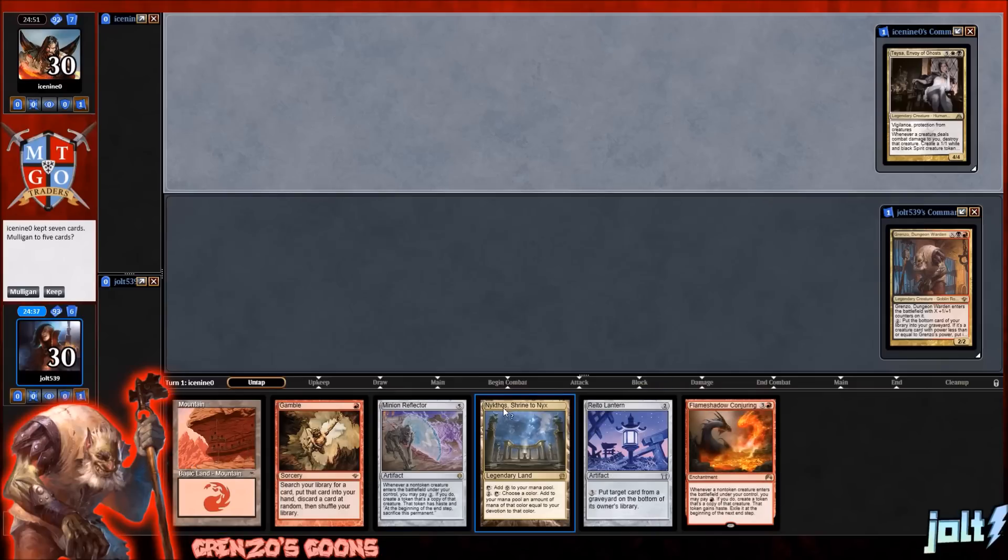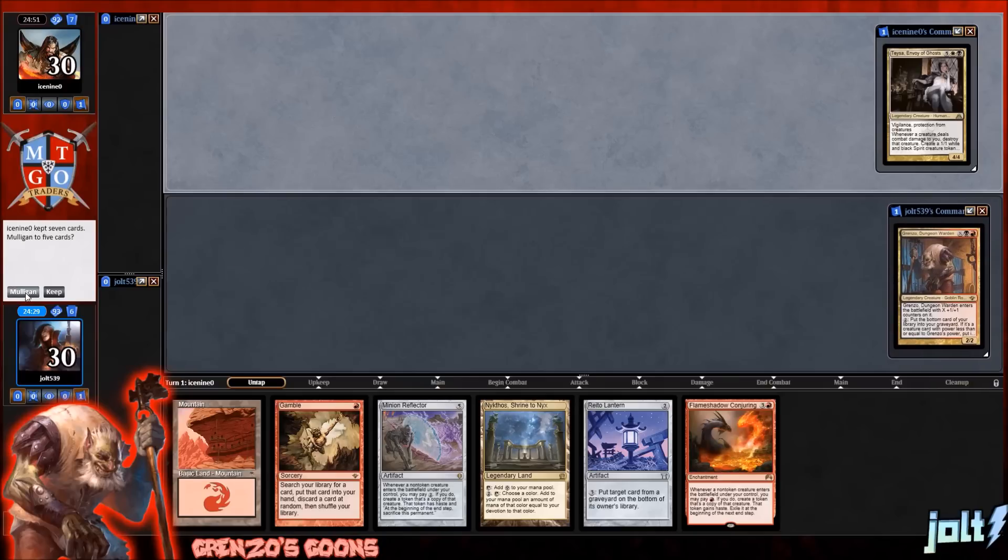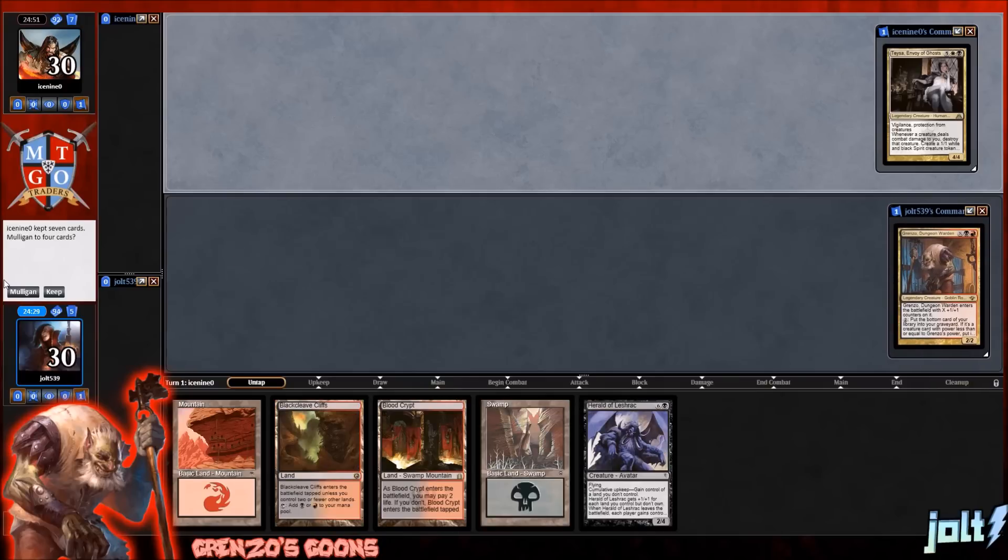We have Minion Reflector, Mountain Gamble. I guess we can gamble for black source if we want to do that. Let's go one more time. That's really clunky. I like this — we've got four lands. I'll keep on this one.